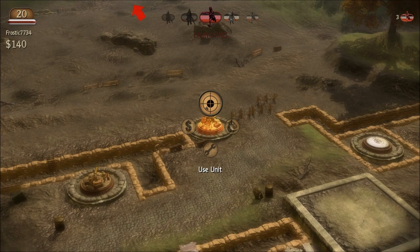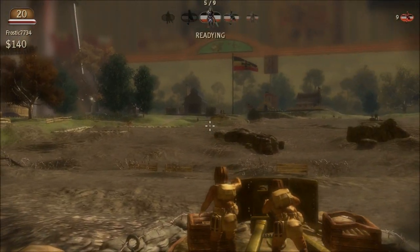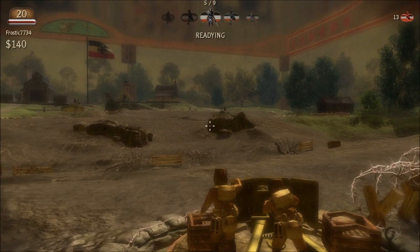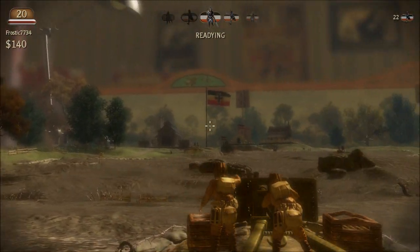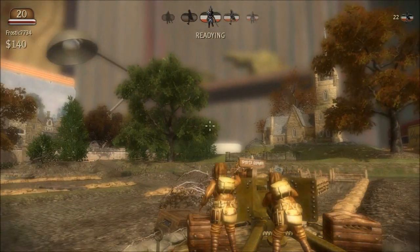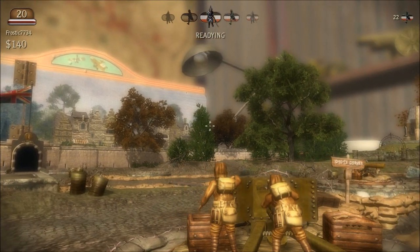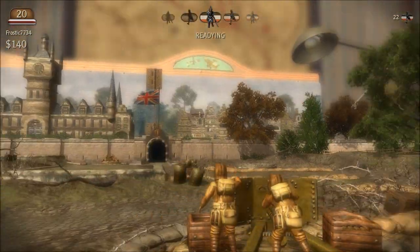Later on the levels get more advanced — you get biplanes, howitzers, and all kinds of stuff. If you look up you can tell they're in somebody's living room; you can see pictures on the wall and a lamp right there. It's this little miniature somebody built, and I guess when he goes to bed it all comes to life.